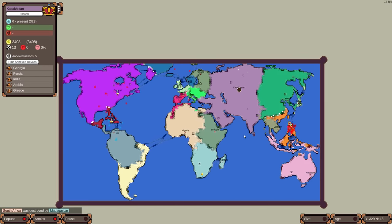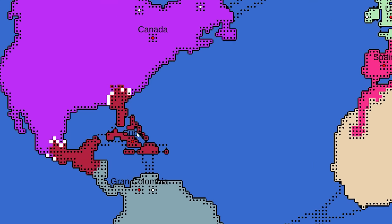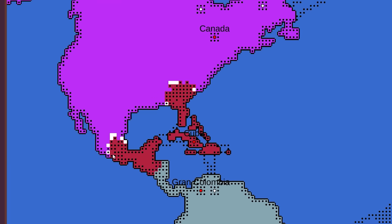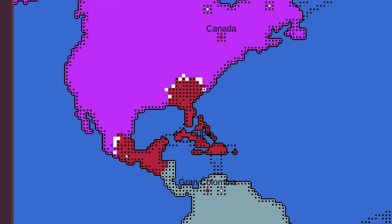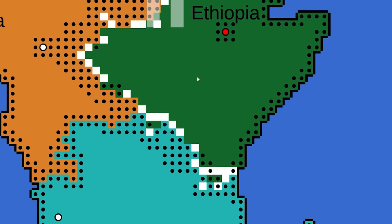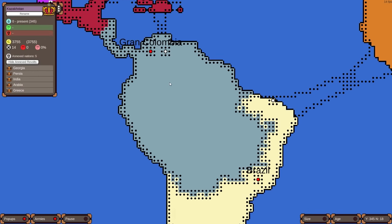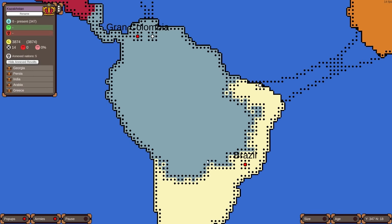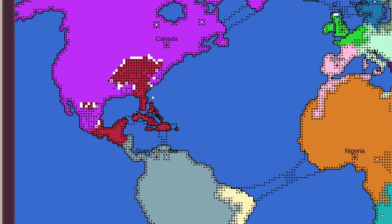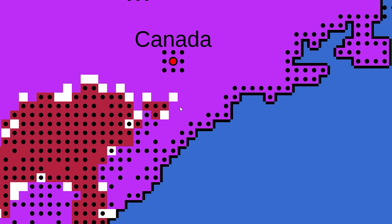I thought the continent of Australia might start to rival Kazakhstan, but not yet. Canada versus Cuba now — Cuba pushing through Florida and former Mexico. South Africa was destroyed by Madagascar, who can now move up against Ethiopia. Brazil might lose Rio de Janeiro to Gran Colombia — there's a peace deal at the moment, but they're getting close.